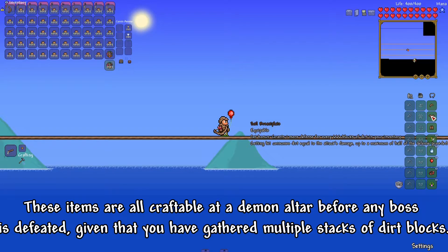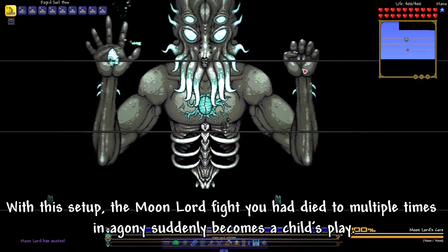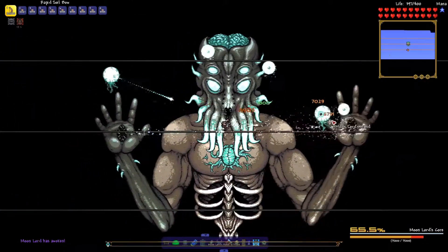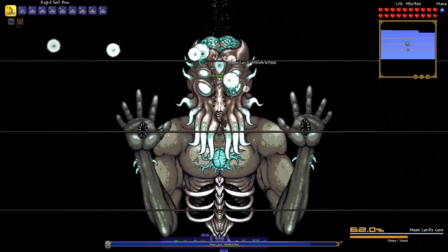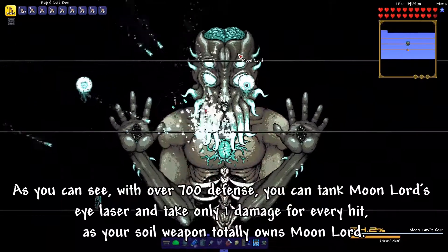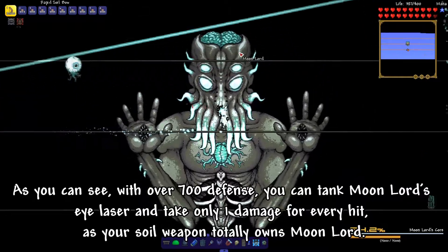These items are all craftable at a demon altar before any boss is defeated, given that you have gathered multiple stacks of dirt blocks. With this setup, the Moon Lord fight you have died to multiple times in agony suddenly becomes child's play. As you can see, with over 700 defense, you can tank Moon Lord's death laser and take only 1 damage for every hit, as your soil weapon totally owns Moon Lord.